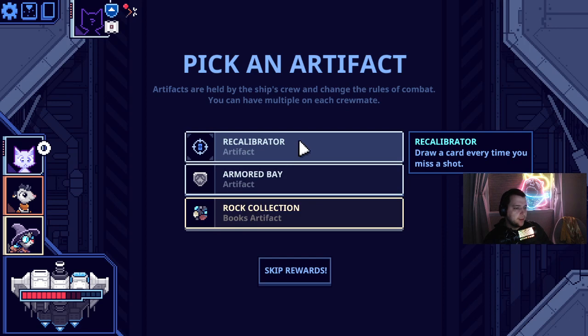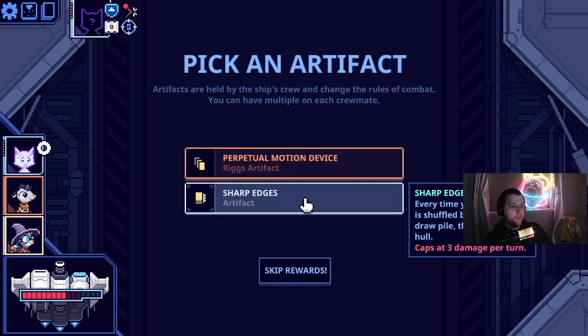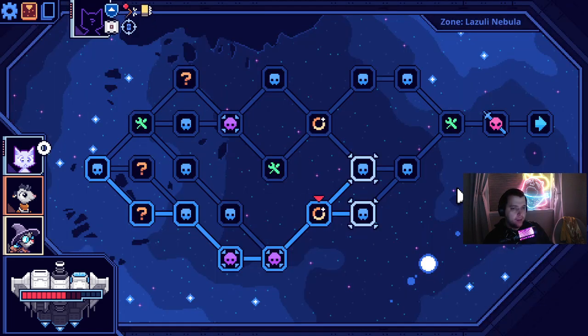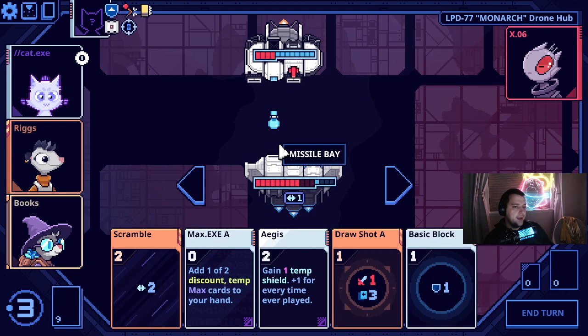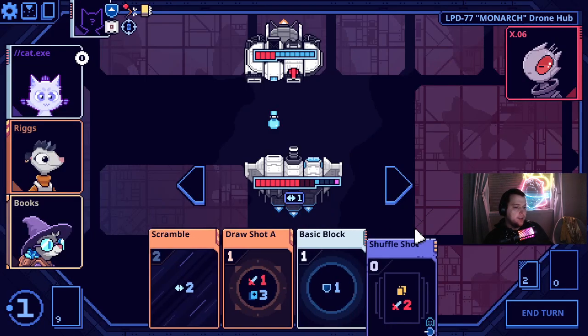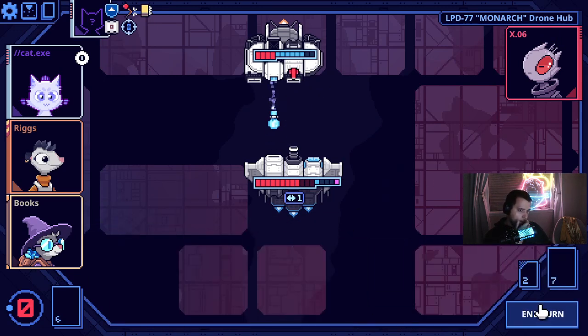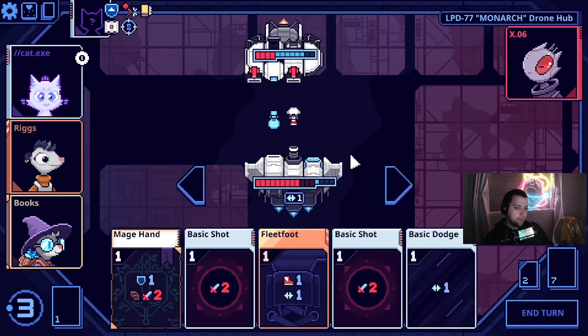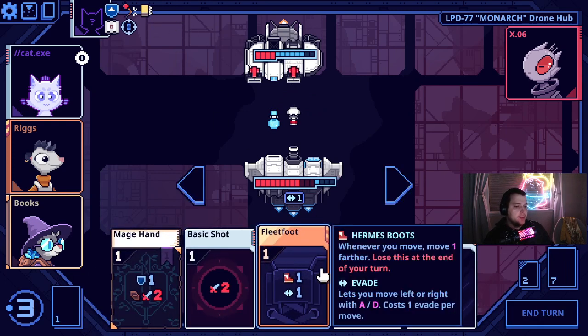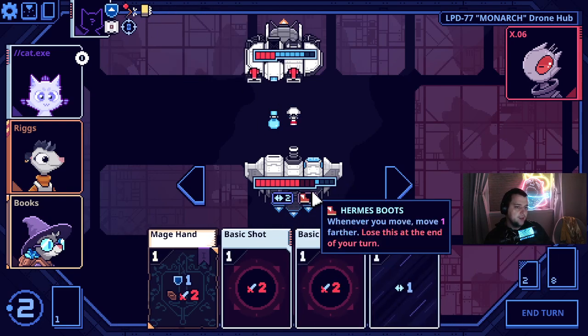Two geodes — terrible. Calibrator — great. Whenever you have no cards, draw. Or sharp edges? I think sharp edges because we can get our deck small and just do that. Wait for that to start. Lazy mirage — probably not. I can take the sharp edge as well because fleet footed will help us just do hull damage. I just need to get to the end of our deck twice right now.